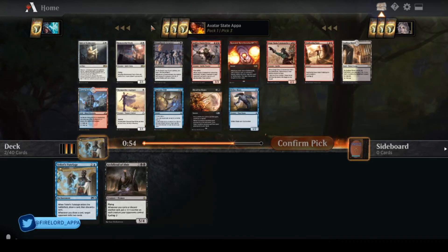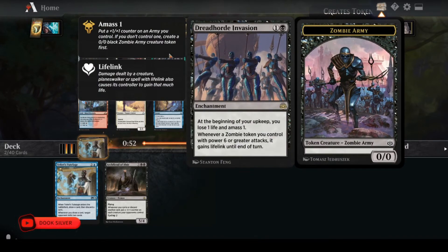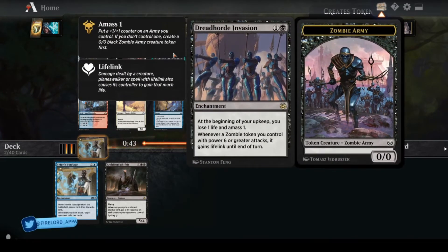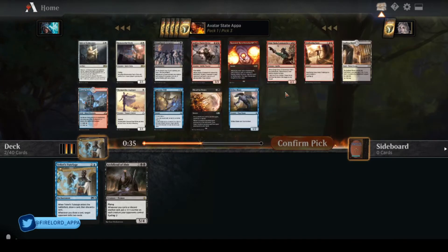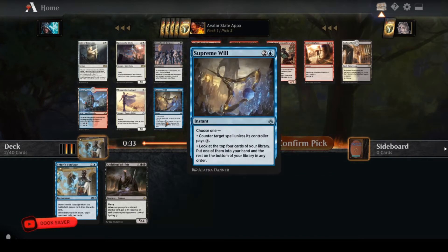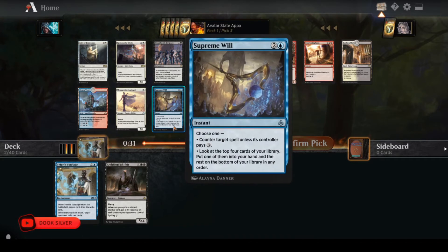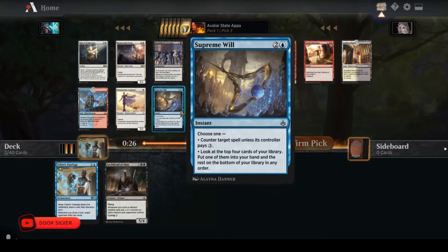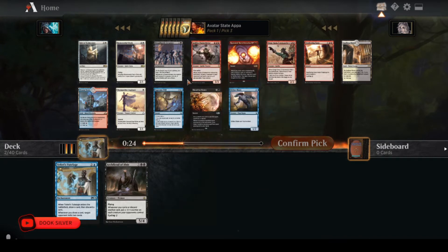Dreadhorde Invasion is pretty good, but I don't know how much I like it in a blue-black reanimator deck — you are losing a life every turn. It's definitely better in white-black or black-red Sacrifice decks. Supreme Will is a consideration, but I don't really like three-mana counter spells. It's flexible, so I wouldn't fault anyone for looking at it, but I am going to take Blood for Bones. Definitely consider the lands too, since either color is probably a fine splash.